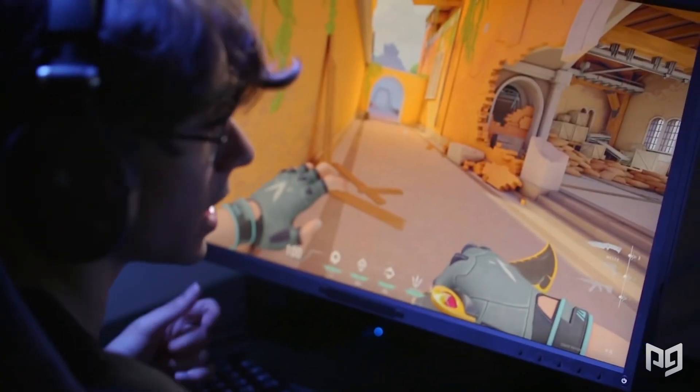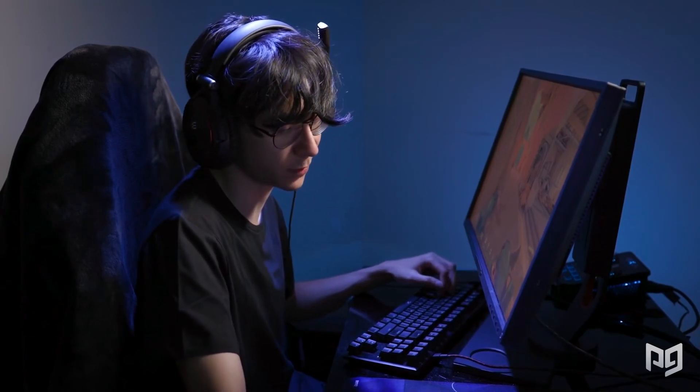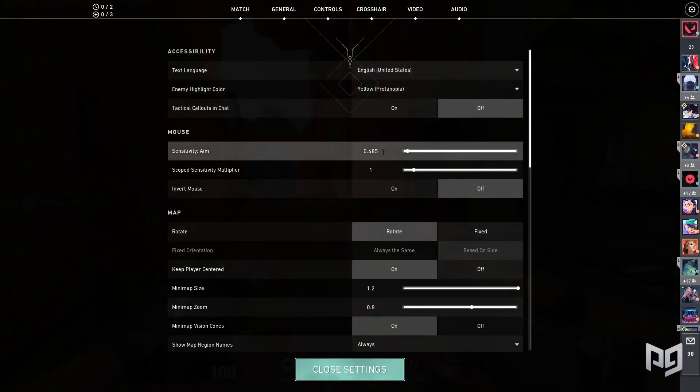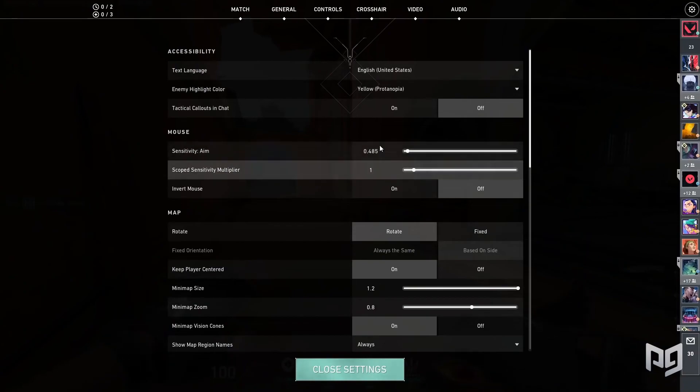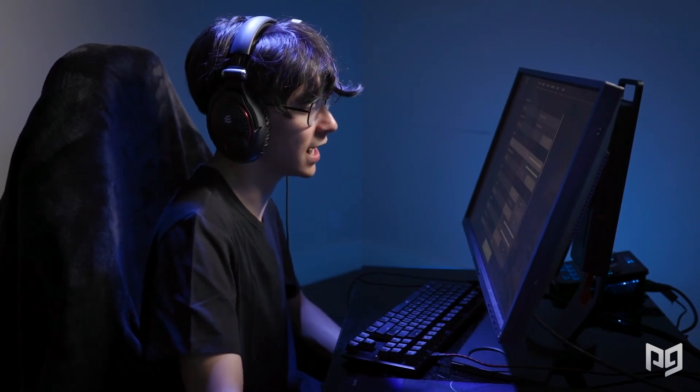For my mouse DPI, I always play with 800 DPI — that's kind of the standard I've been playing with my whole life, so I've just stuck with it. My sensitivity is 0.485 at the time of making this video. I mess around with my settings a lot — my sense, my mouse, my mousepad. If I'm playing a tournament though, I like to keep the settings somewhat consistent throughout. But after the tourney ends, it's free game. My zoom multiplier is 1.